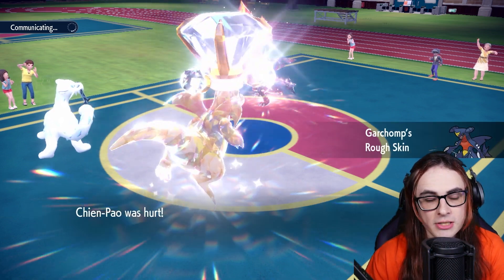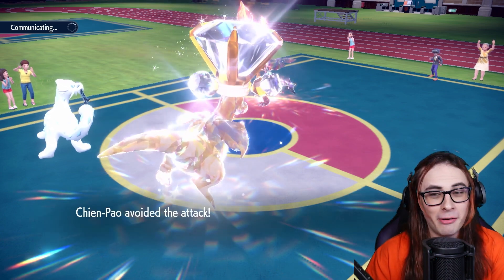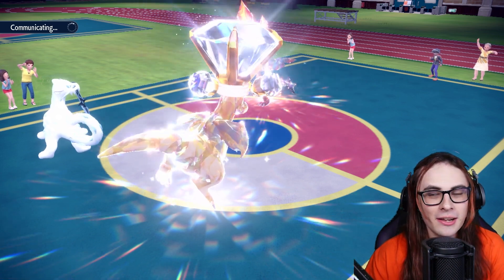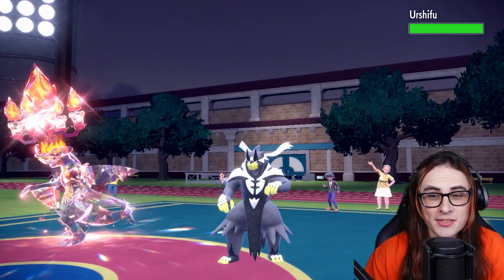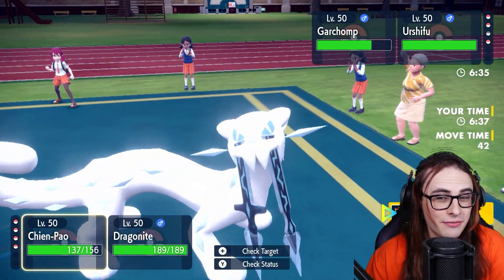They're going for Fire Fang and Chien-Pao avoided that — very lucky. I honestly thought they were going to go for Rock Slide there. Rock Slide would have been a little bit smarter. To be fair, there's a good chance they probably don't have Rock Slide if they're running Fire Fang, which has some matchups — it's actually really good against a lot of Steels. But the thing is, those Steels aren't viable right now. Like Corviknight, for example — really good against Corviknight, but not a viable Mon right now.